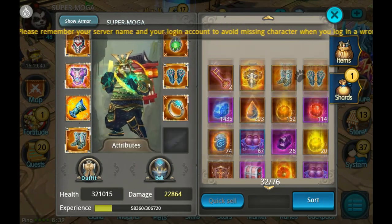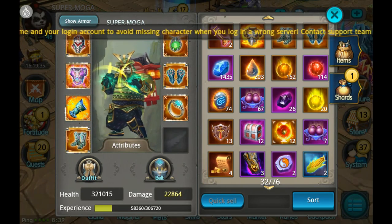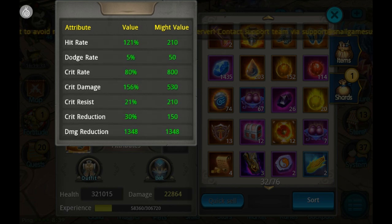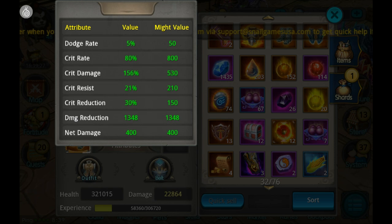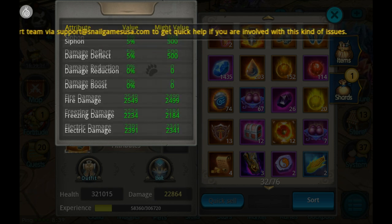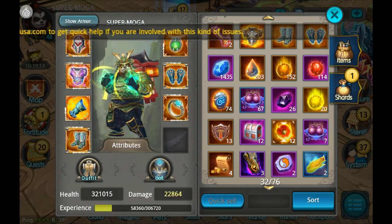The stuff I have refined to six — you can see my overall stats here: 80% crit rate and 156% crit damage. I do get some crit rate and crit damage from other places like star runes, like I mentioned. My outfit doesn't give anything special, but it's a pretty solid set overall.